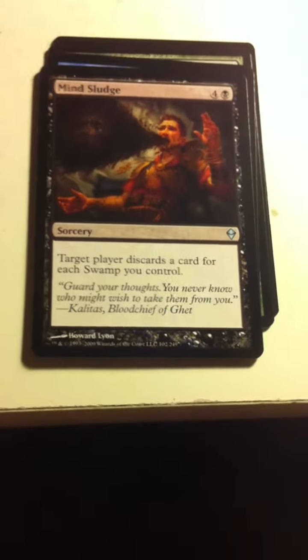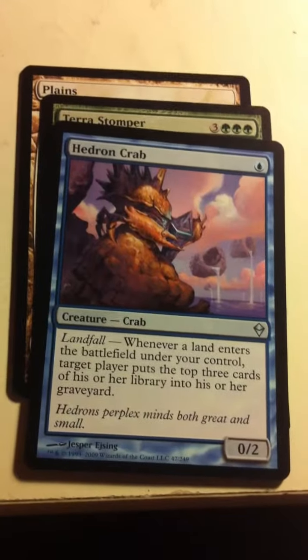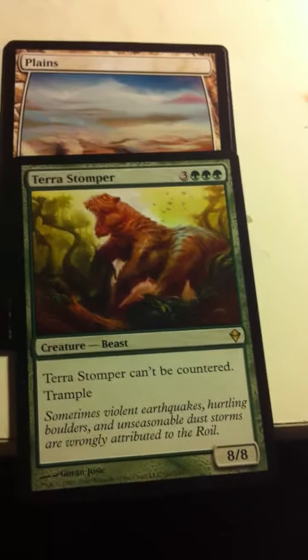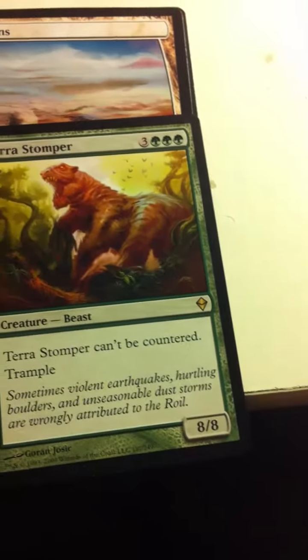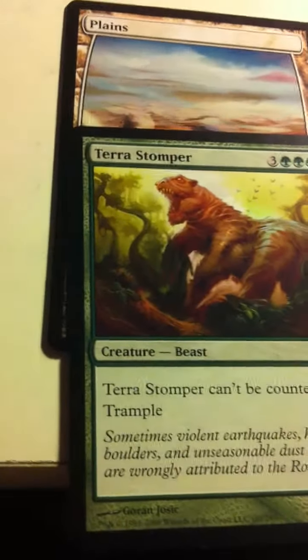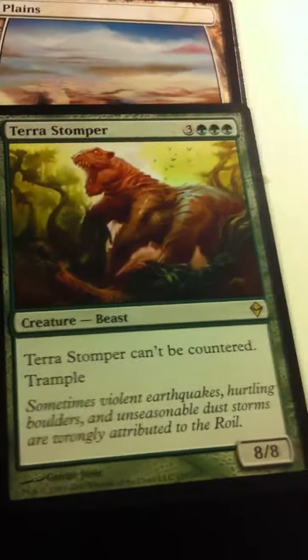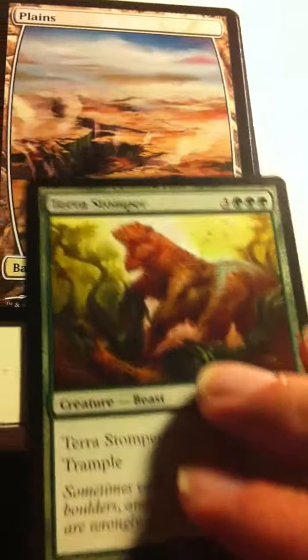Hedron Crab — one of the uncommon favorites in the set. And another Terra Stomper — can't be countered, trample, and hyper efficient. This guy seems underrated. People just don't like big fatties because this one dies to Doomblade, whatever they say. It doesn't have shroud or anything like that, but still — you would never see a fatty this efficient before the days of power creep.